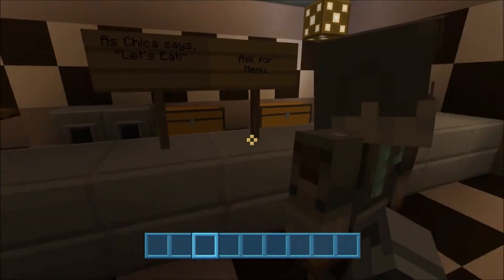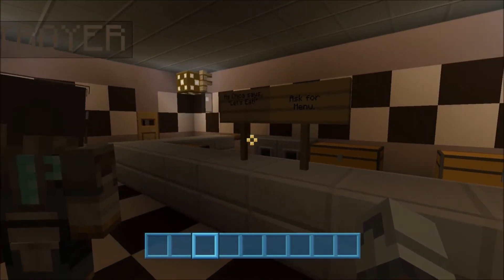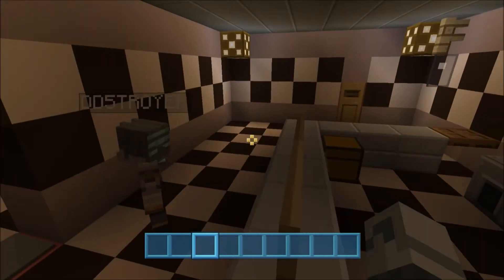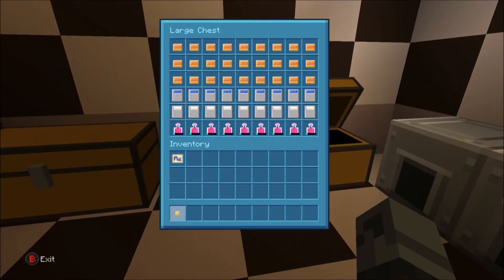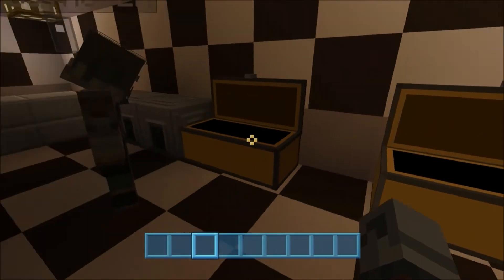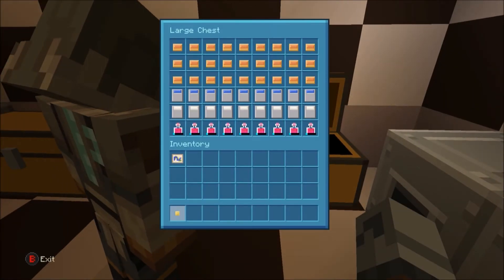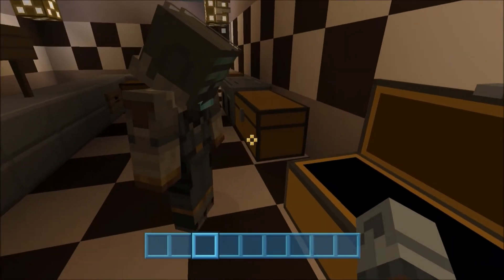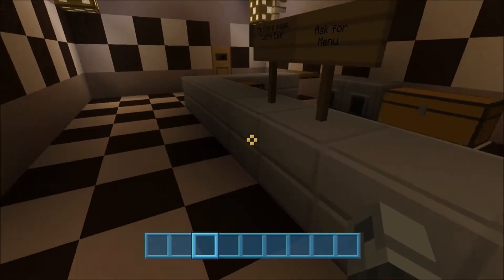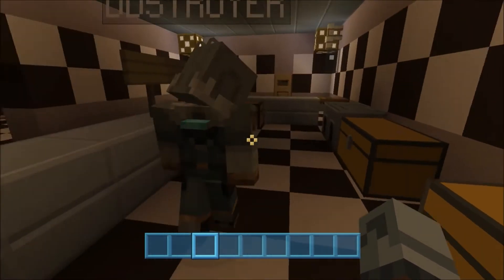We have a sign that says — as Chica says — 'Let's eat.' Ask for menu. One of my friends has the menu but he hasn't played on this map in months, so I don't know where the menu is. We have cakes in this chest, and pumpkin pies in the other chest, which are supposed to represent pizzas — pizza pies. There's also water buckets, milk buckets, and a potion of healing.